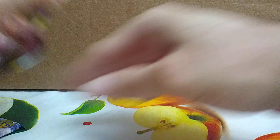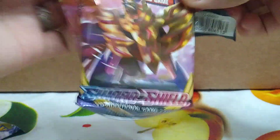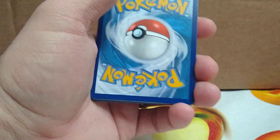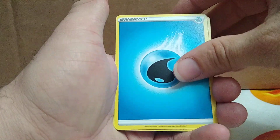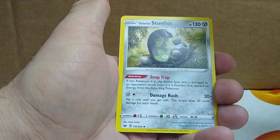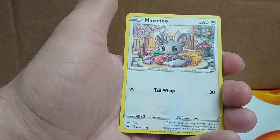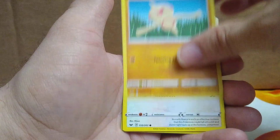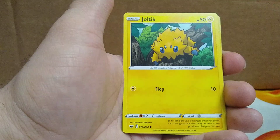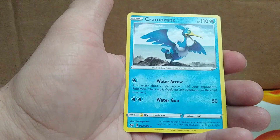Let's go to Sword and Shield base set. I don't think we've opened one of these yet on this channel, so let's see what we can pull out of this one. Card code for you. We have water energy, Heatmor, Galarian Stunfisk, a Hyper Potion, a Minccino, a Sobble, Baltoy, Wooloo, Joltik, a reverse rare Galarian Cursola, and a Cramorant.